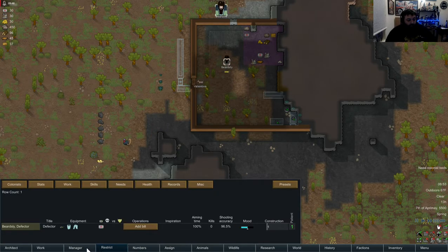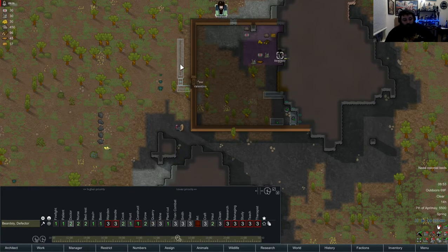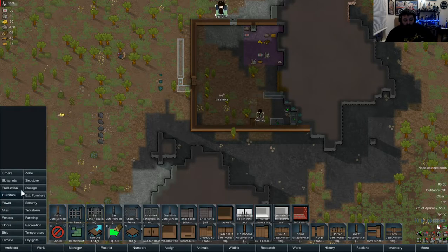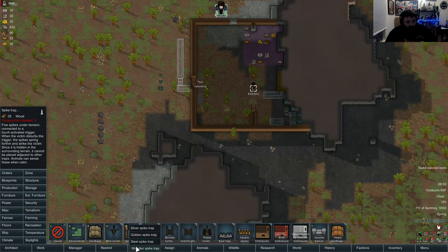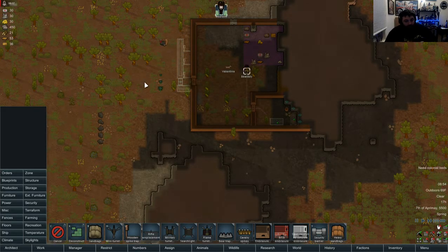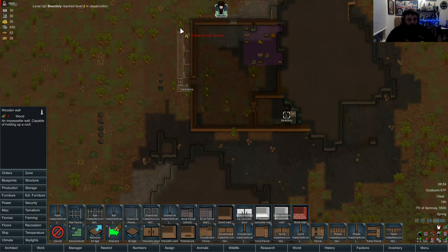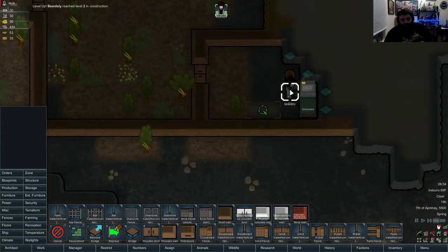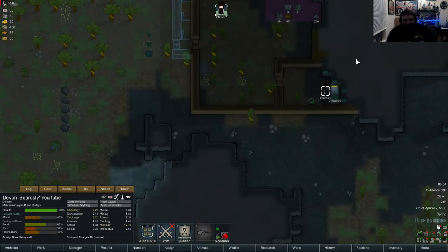This is my little trap area because I don't have a lot of shooting skill - I'm a 5.5 - so I'm going to keep traps here. That way if I get raided I can hide in my house until I get better. Security - wooden traps for now. Oh, he leveled up in construction! Congratulations Beardsley! Oh, he's smoothing the walls - I guess that could be a form of meditating. Maybe - not me, because I don't smooth walls very often.